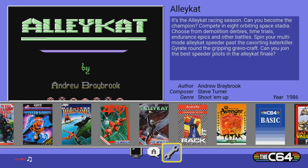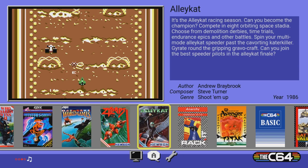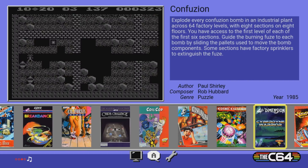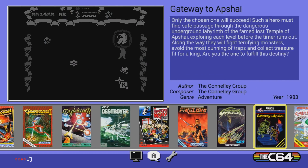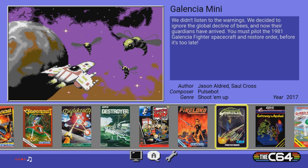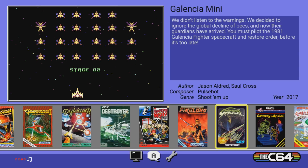So let's take a look at a couple of major items. First, there's virtual keyboard support for a virtual joystick via keyboard. A brand new game has also been added and it's actually a really good one — it's called Galencia, or Galencia Mini. This was a Kickstarter game; I backed it and have the full version. It's very cool that they licensed this out. It's a Galaga clone, which is really neat, so let's go ahead and pop in here real quick.